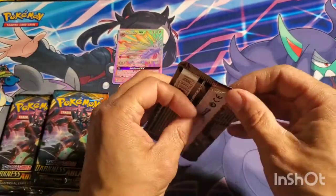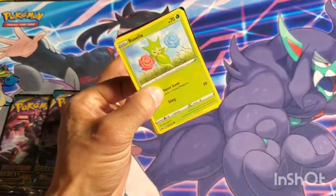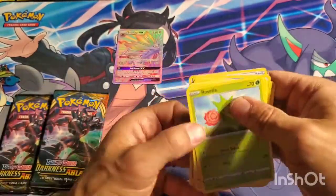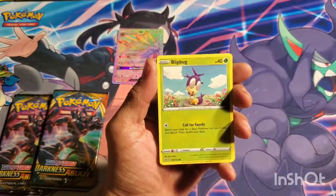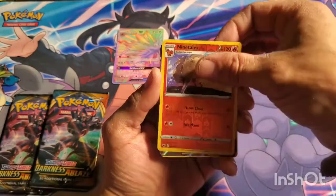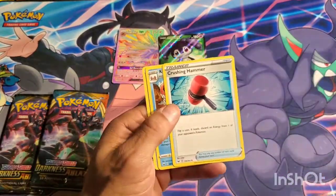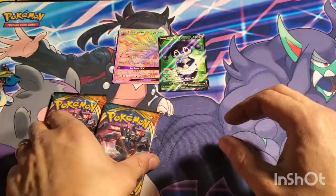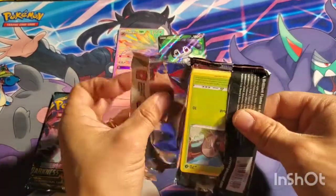All right, getting to the good stuff — Sword and Shield Base and Darkness Ablaze. Let's see if I can get that Charizard pull. Here's the Sword and Shield Base code. I'm not gonna do the pack trick. Silicobra, Blipbug, Goldeen, Ninetails — lots of reverse rares in this box — and a DDV full art! There we go, hitting some pretty good stuff.